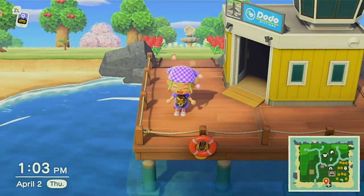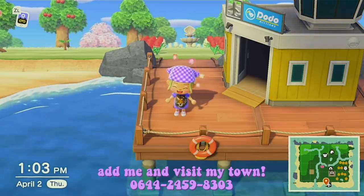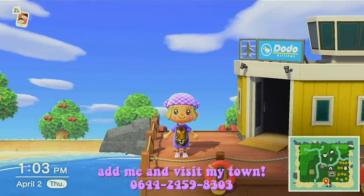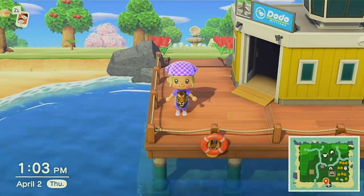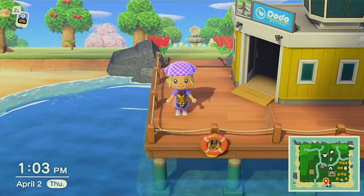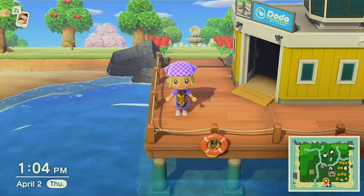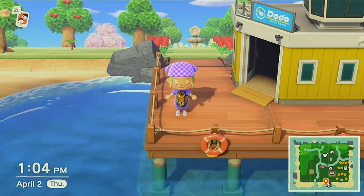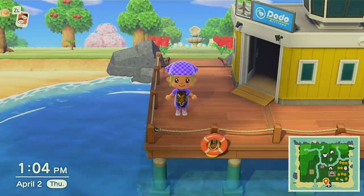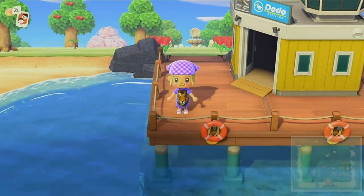Okay, so here we are right outside my airport. This is my character in one of her favorite outfits — I just think she's so cute. I do want to preface this before we go through my island: this is a work in progress. I am not cleaned up or done anything special. This is just how it looks as of right now.